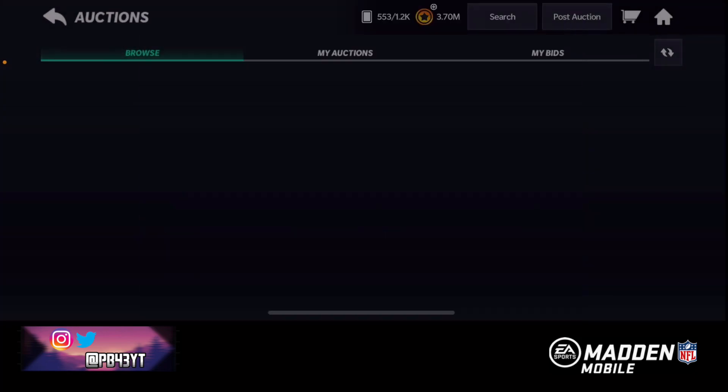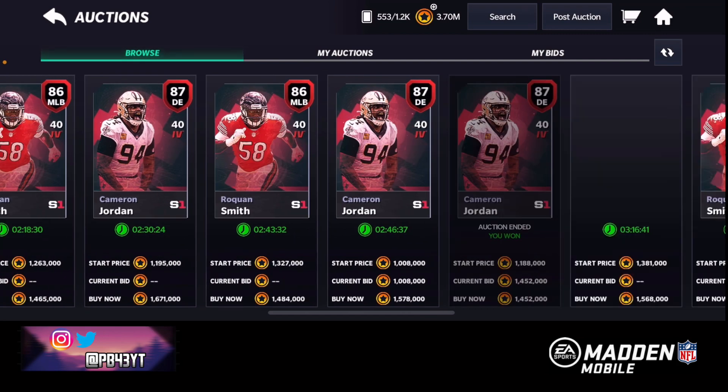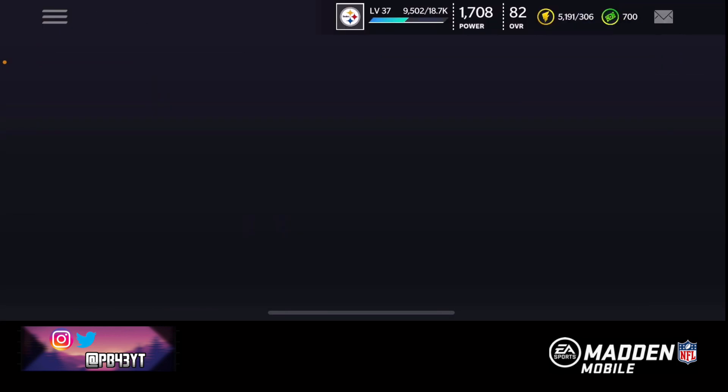What about 86 though? We got a middle linebacker - I just sold him for a million coins though. Maybe it's just worth buying back. We're gonna do that. I kind of wasted my coins selling him, but it is what it is. So that's gonna wrap up the shopping spree.